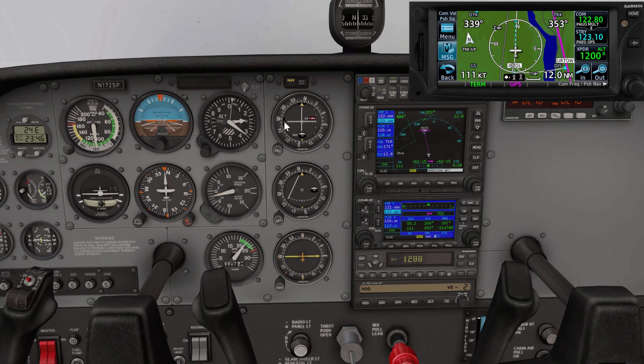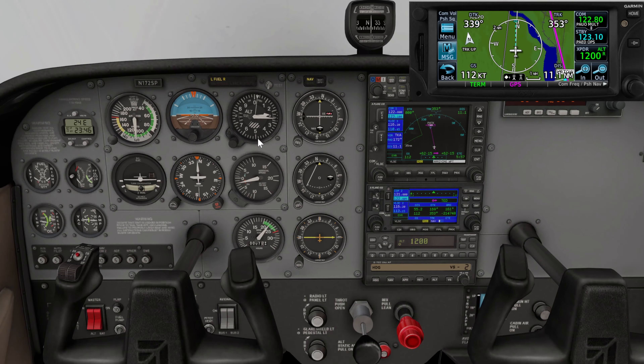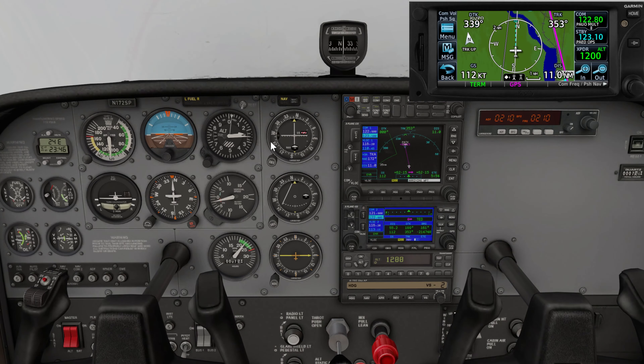Heading, altitude, navigation, power. Once in a while I'm scanning the attitude and turn coordinator just to make sure I'm not turning by mistake or pitching up or pitching down. I'm kind of verifying this flow from the heading indicator to the altimeter, to my OBS, my power setting. Then verifying real quick with attitude and power, and then back to heading. That's my scan — a little bit different from the traditional, but that's just the way I like to do it personally.